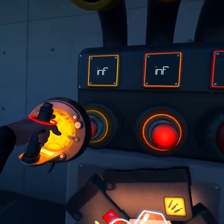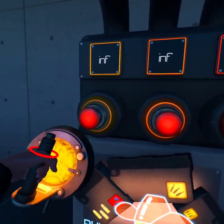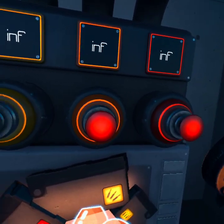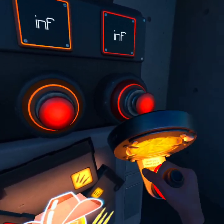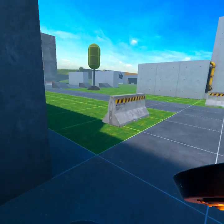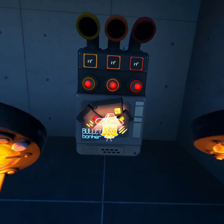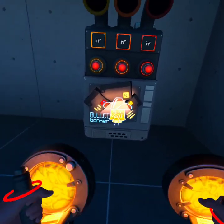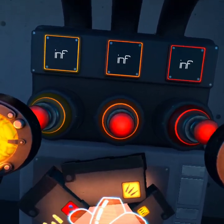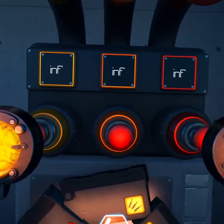If you grab the opposite buttons — the light ammo and the heavy ammo — something interesting happens. I might have to put in a little disclaimer: this will have a lot of flashing lights. Epilepsy warning — very bad epilepsy warning. Don't watch if you're epileptic. Last chance to get off. This is very, very bad. 3, 2, 1.